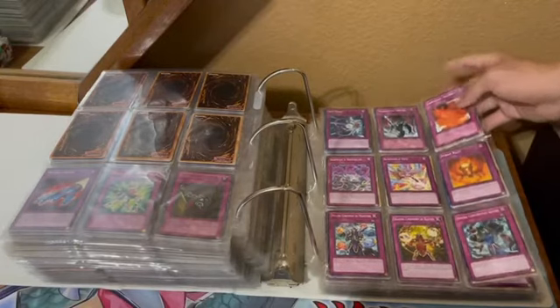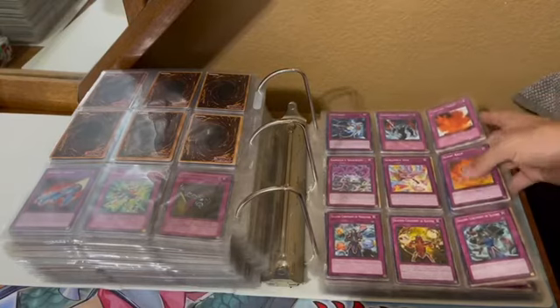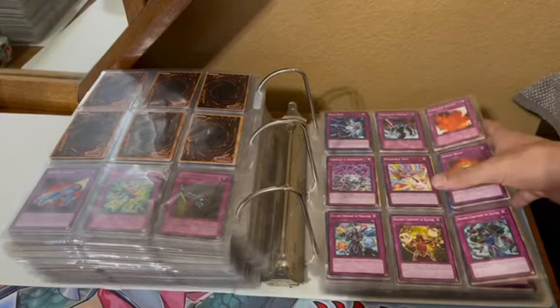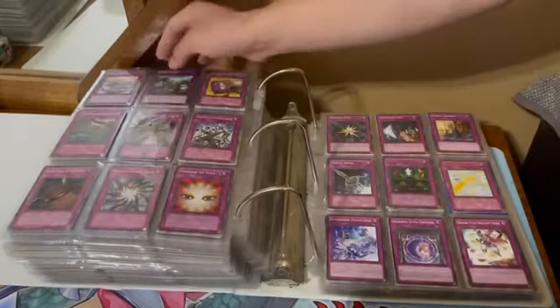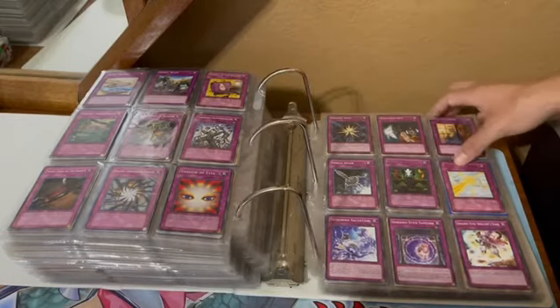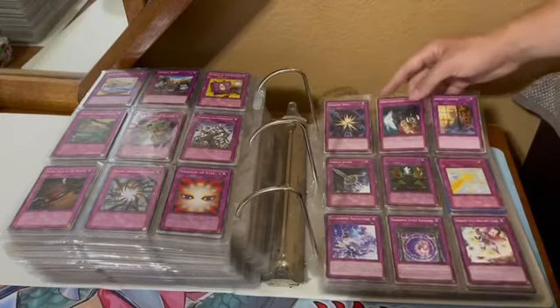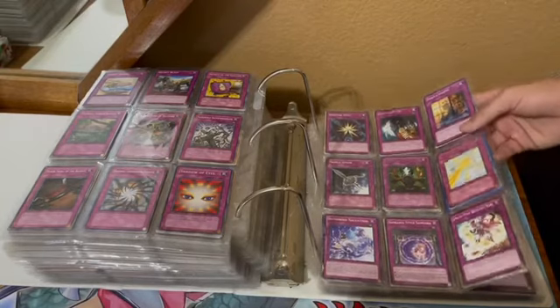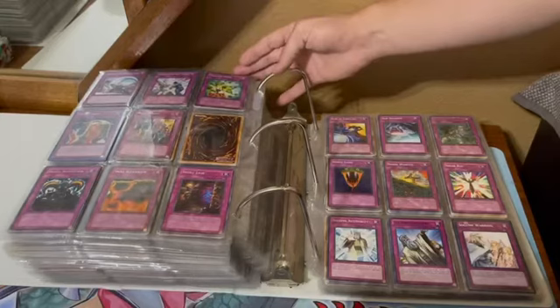S's — we have Safe Zone, Sakuretsu Armor. Just so many classic, really powerful S cards. Saryuja Shackles — I remember when that was getting hyped. Sealing Ceremony of the Ninjas, Secret Barrel, Self-Destruct Button, Shadow Imprisoning Mirror. So many really good old trap cards that started with S.